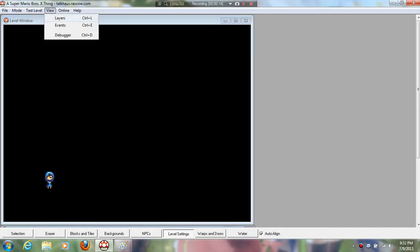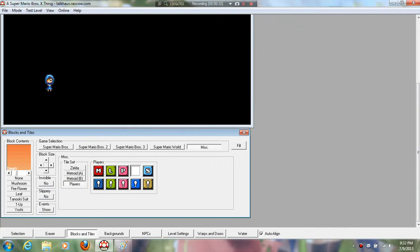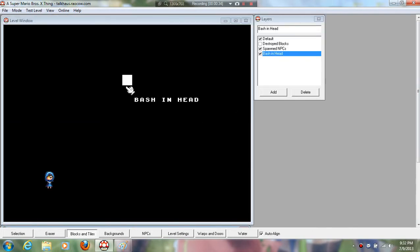Hello everyone, this is Septemptrion with a tutorial on how to create a very efficient one character filter at the beginning of your level for SMBX. What you do first is go to layers and create a new layer. What you want is your character switch block, which I have in pure white because we're going to edit the file anyway.